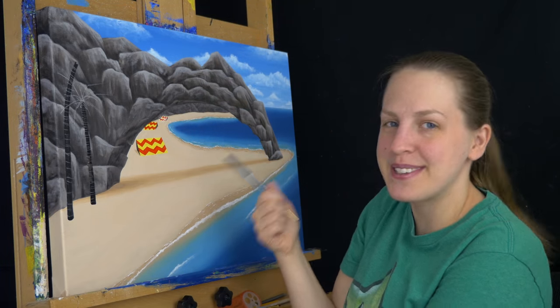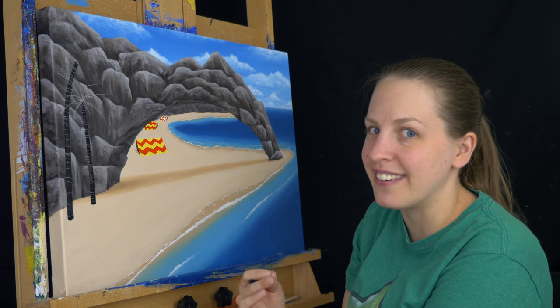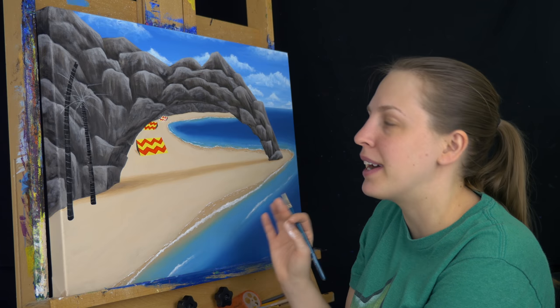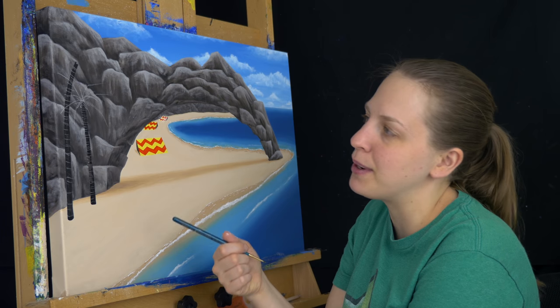That far away ramp is still giving me some trouble, but I think I managed to get it pretty close. I used titanium white like white-out to fix it, and once that's dry I'll go back with yellow and red to touch it up. In the meantime, I'm moving on to the palm trees.